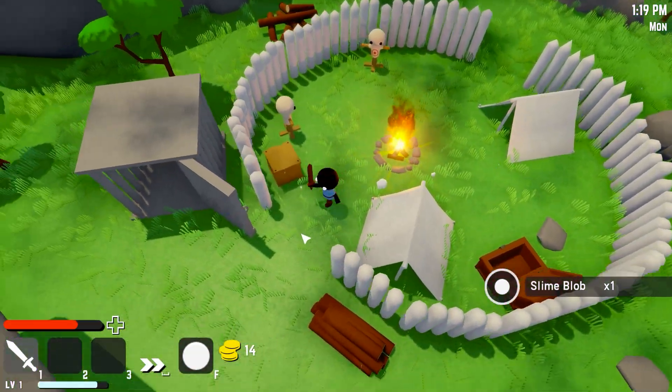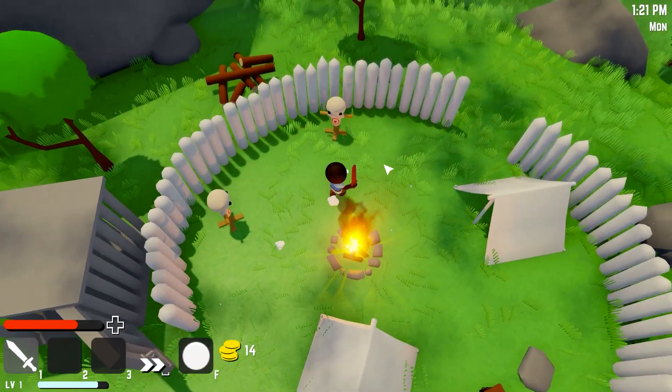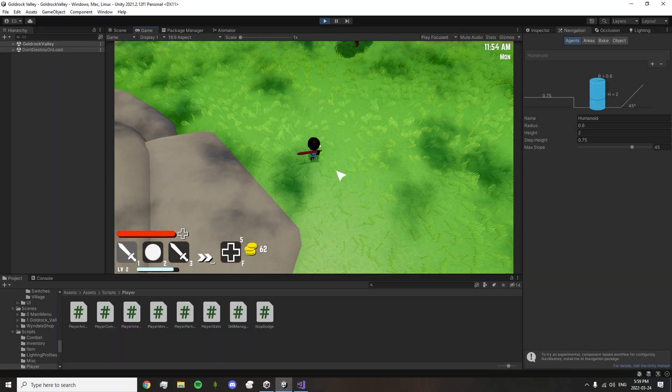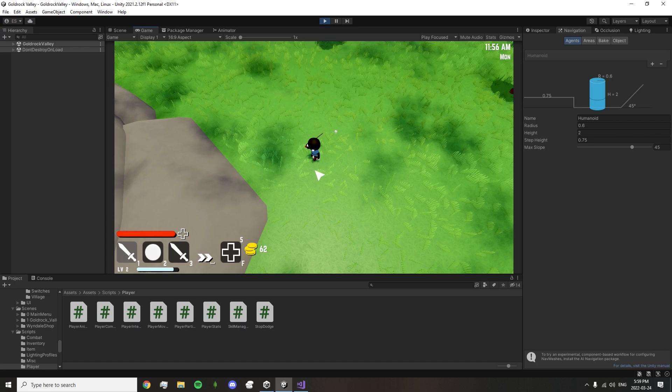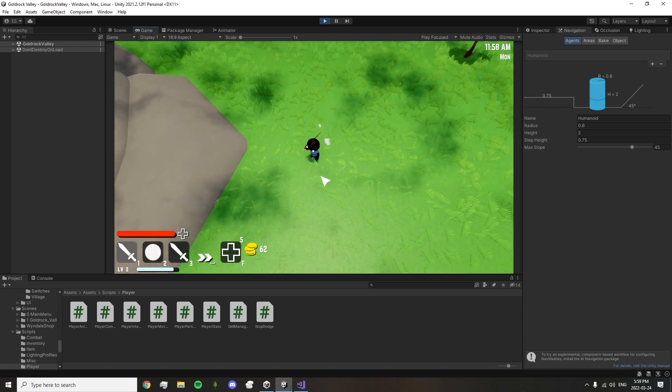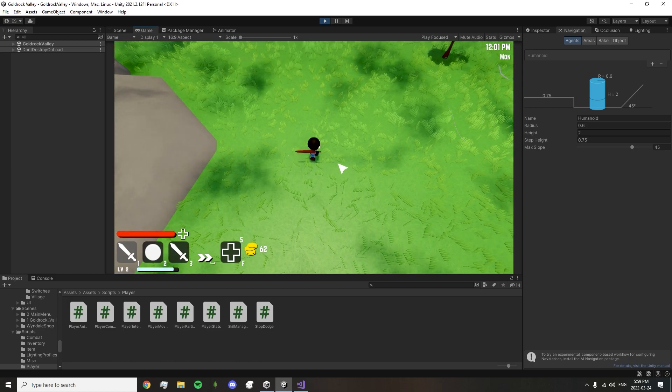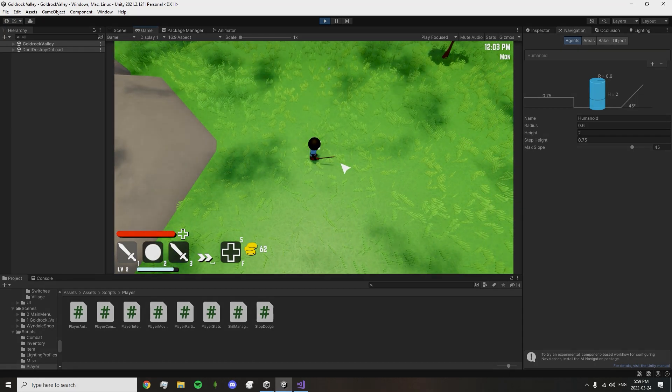While I was updating the state system, I added some more states to the game to liven up the player's animations. It's pretty basic, but the player now puts their weapon away after a few seconds of not attacking. It wasn't really that necessary, however I was already trying to make the state system more fluid, so I just decided to make the player a tad more lively.